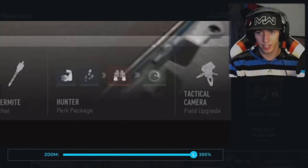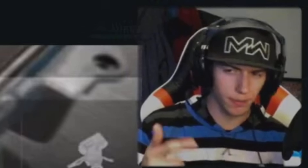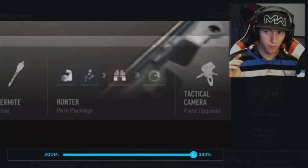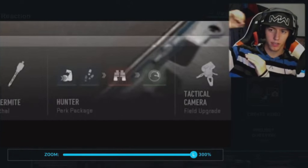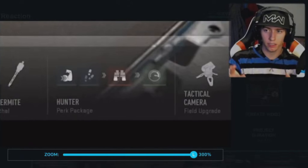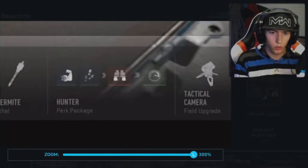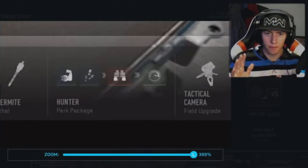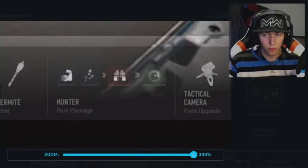If you haven't seen my pro perks video, give it a watch. But look at this — we got a perk package called 'Hunter.' This might relate to what I discussed in that video — there was a Search and Destroy icon branching into other perks. Either that buff arm on the left is like a wildcard from Black Ops Cold War, or there are multiple packages with preset perks. Maybe they won't allow Ghost and Ninja in the same package — that could be a possibility.